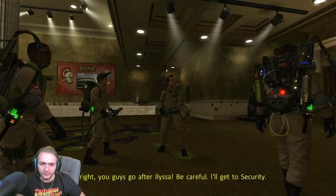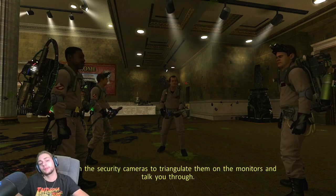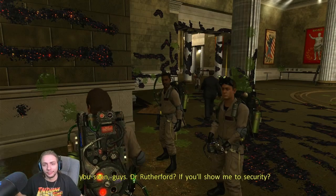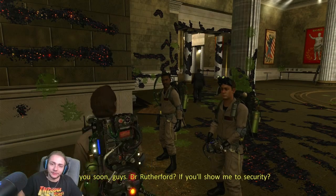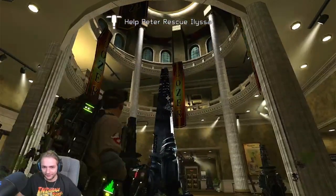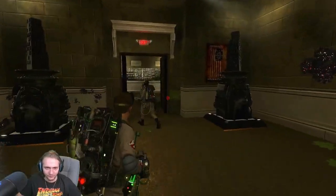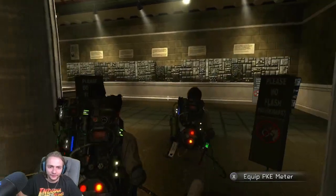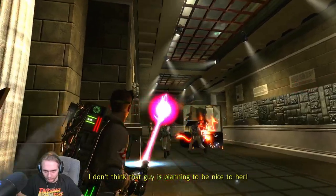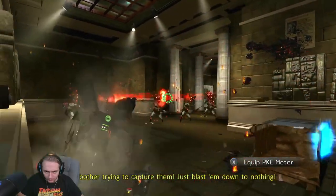Alright, you guys go after Elissa — be careful. I'll get to security. I love this plan. I'll run the security cameras to triangulate them on the monitors and talk you through. See you soon, Ray. Doctor Rutherford, if you'll show me to security — the Museum of Natural History is a little bit... fucked. A little bit fucked, to say the least. It's a mannequin ambush — don't bother trying to capture them, just blast them down to nothing.